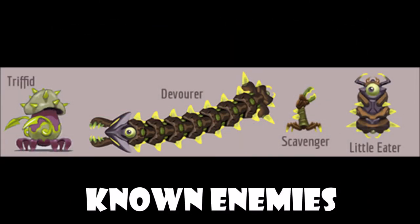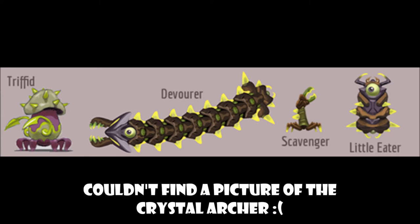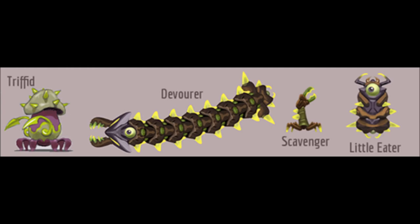So far we know of six enemies: the tripid, the devourer, the scavenger, the little eater, the crystal archer, and the cry mother boss.